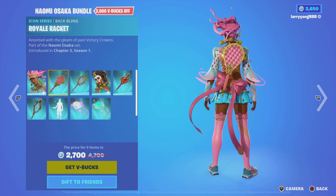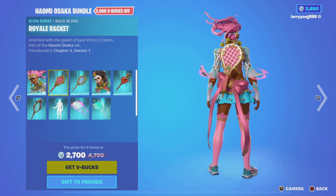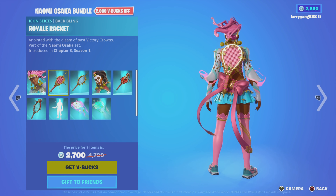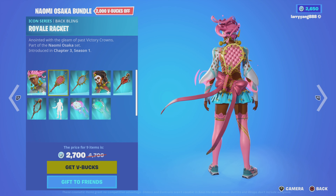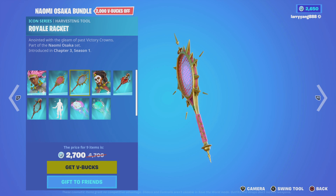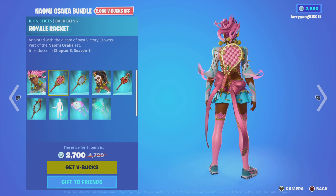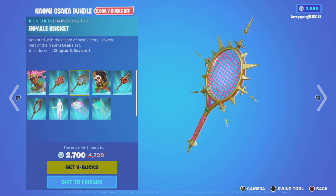The bundle also includes the Royal Ratchet, anointed with a gleam of past victory crowns. And then there's another Royale Racket — this one is appointed by the gleam of past victory crown. So this is the back gleam, and this is actually the harvesting tool.